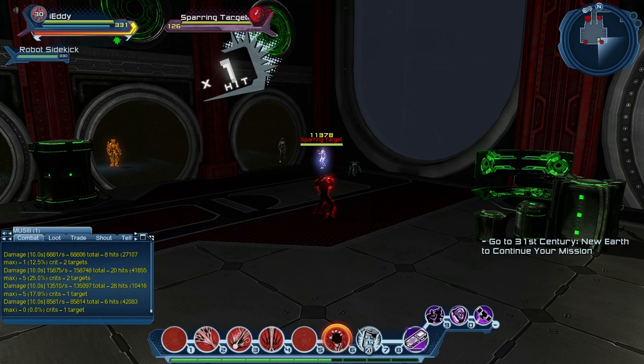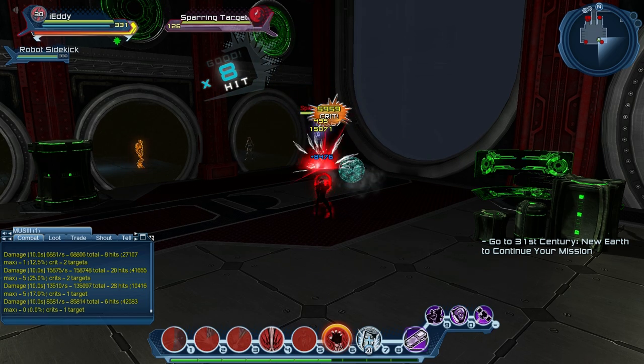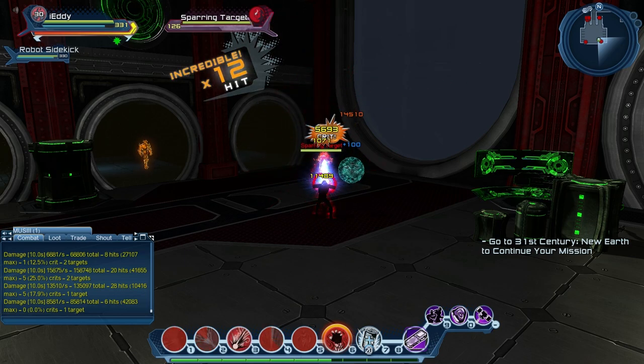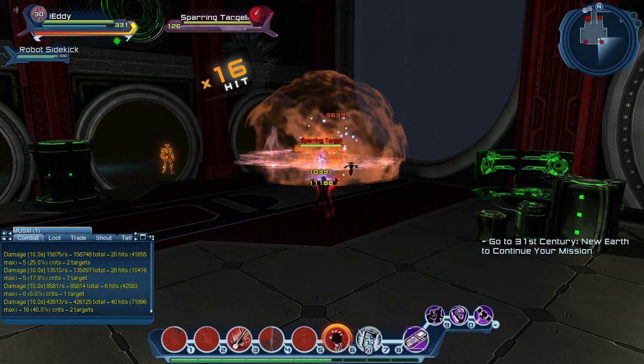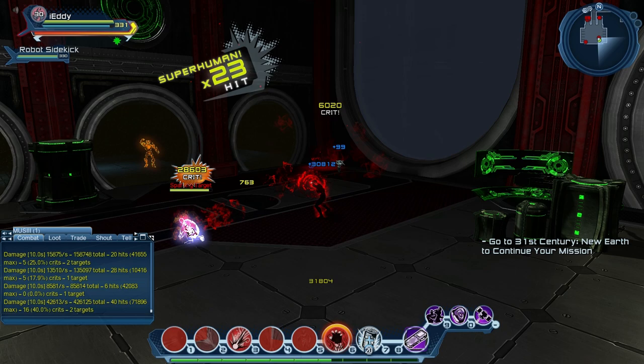So we're gonna start with Heat Vision, go into Plasma, combo, clip it every straight in. Heat Vision, Plasma, combo one, clip the second one, and chain. That's the rotation sequence.